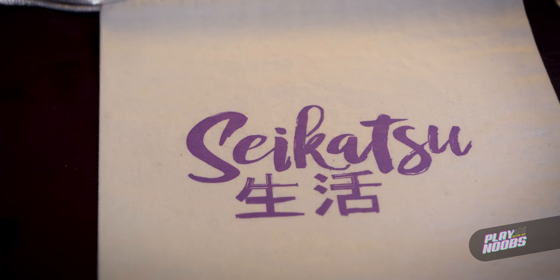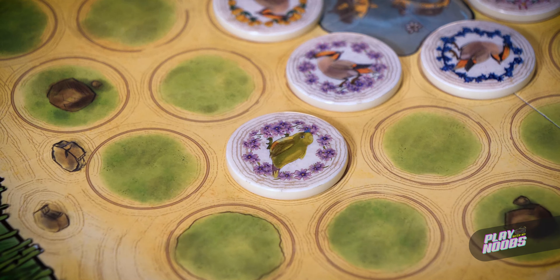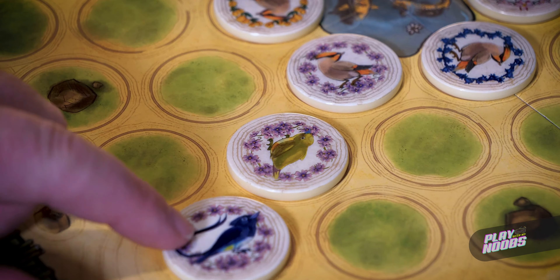Sekatsu is very easy to learn. You simply place the tiles into the supplied cloth bag, place a tile next to another tile trying to match birds together, but also trying to match rows of flowers from your perspective. Koi tiles are wild and can be replaced with any bird of your choosing.